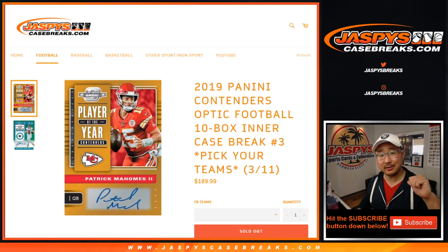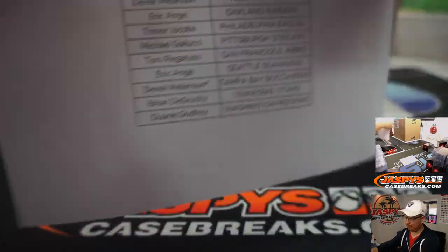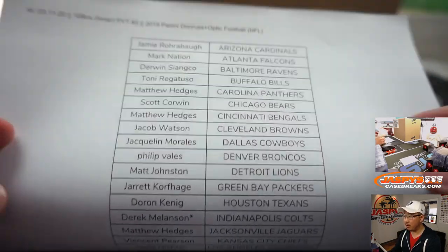Hi everyone, happy new release day. This is Joe for JaspiesCaseBreaks.com coming at you with 2019 Panini Contenders Optic Football, just dropped today. This is Pick Your Team number 3 from a fresh master case, and we filled this up straight up. 10-box intercase, Pick Your Team 3 on the 11th of March.